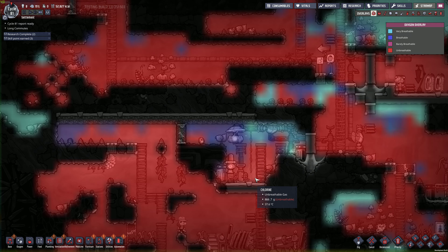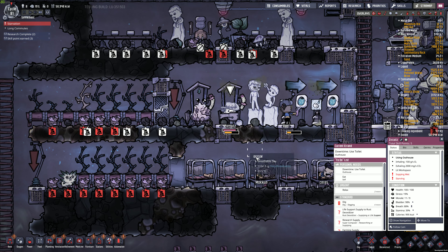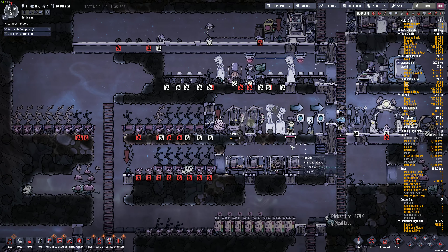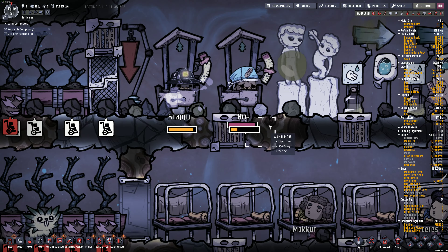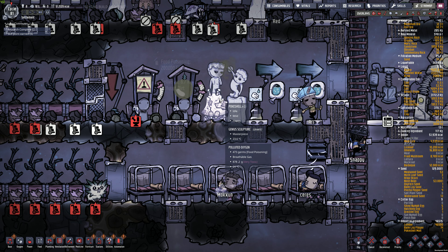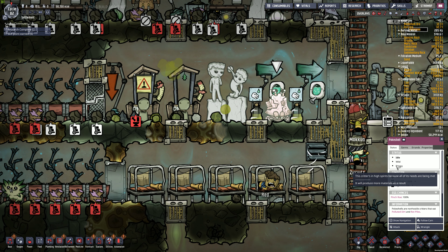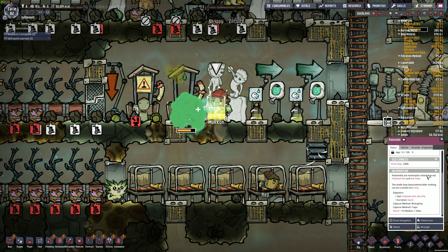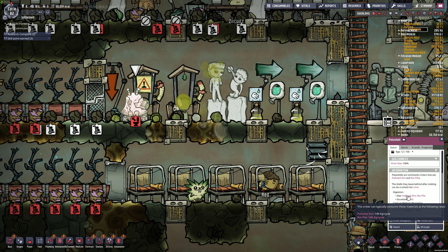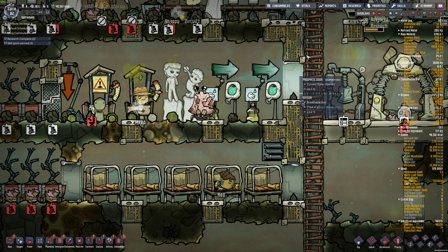Everyone is suffocating! Where did all the food go? Oh, there's food. Jeez, you scared me Zerkits - go eat some food. This sounds really nasty in here. Is this guy eating the poop? He's happy. He should be. How much polluted dirt does he eat? 140 kilograms per cycle - that's a lot of poop.